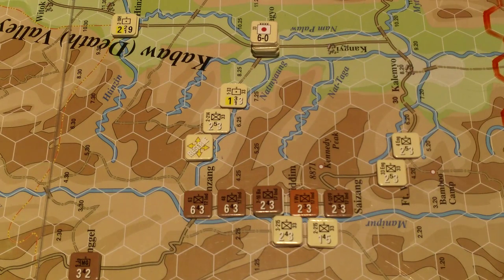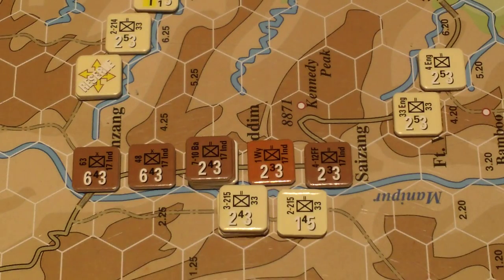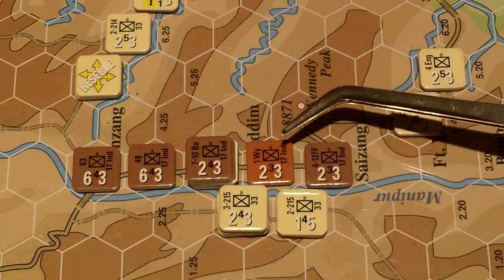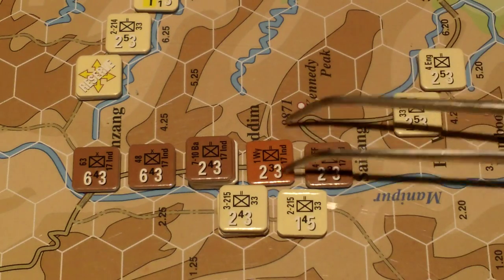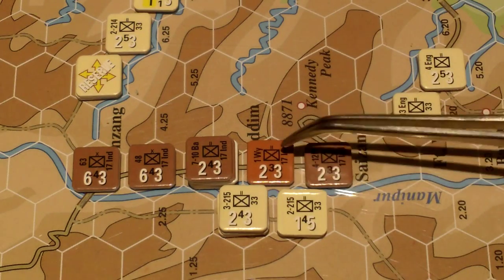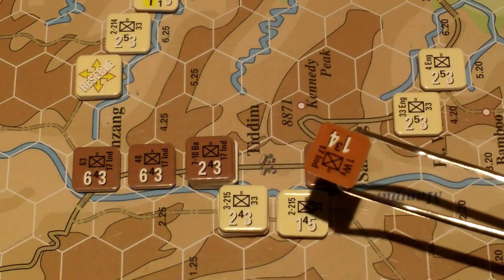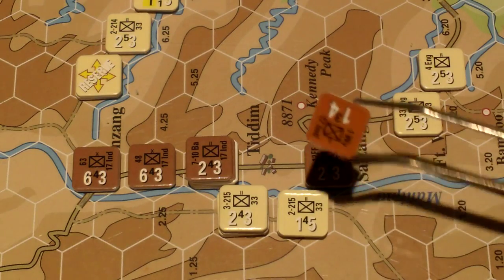The Japanese can lose as many units as they want — their objective is to destroy allied units. I've set this up per scenario instructions; there's not a lot of choices allowed. The position of most units is pretty much fixed, but there are some choices. The allies were able to set up first, and one decision they have to make for each unit is what mode it's going to be in.